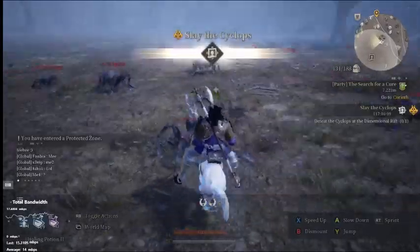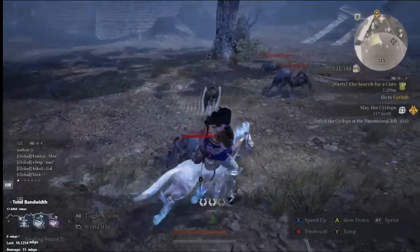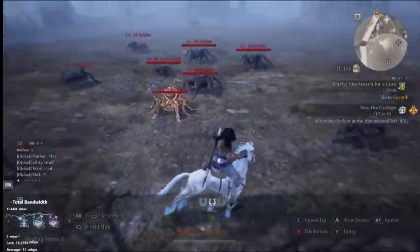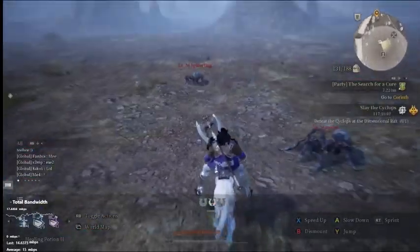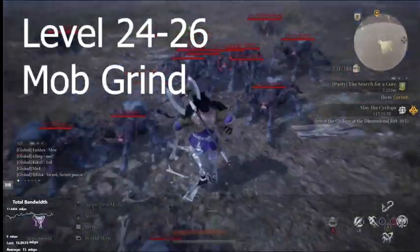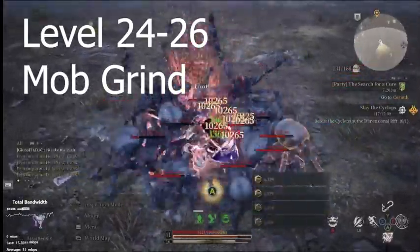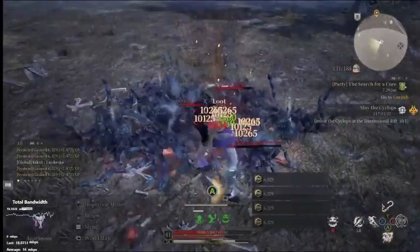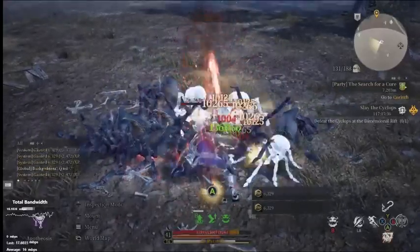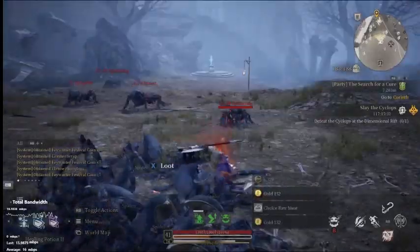But actually, if you look a little farther over here — from level 23 to 25, I would fight these spiders. Look at how many there are and how many you can pull in one small area, and their spawn rate is ridiculously quick. You can just clear out this entire area.